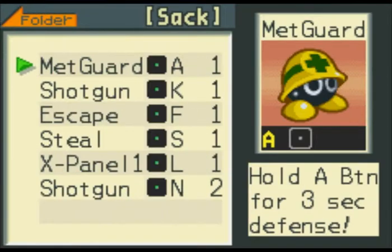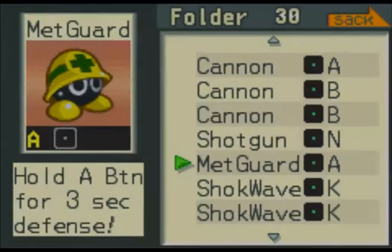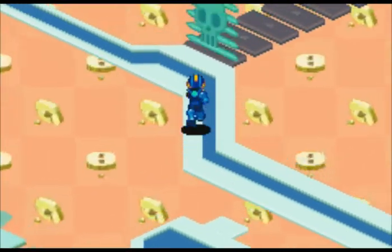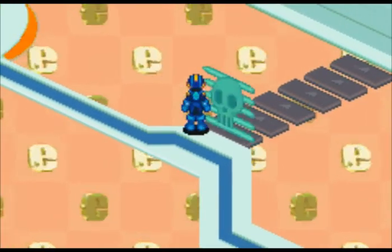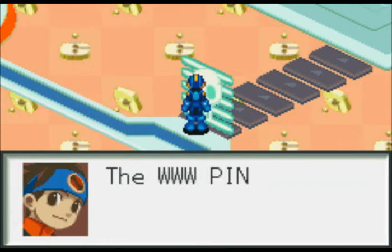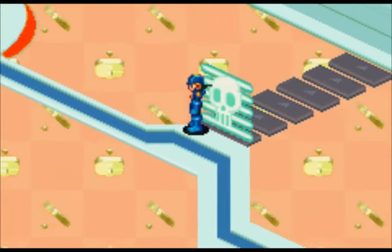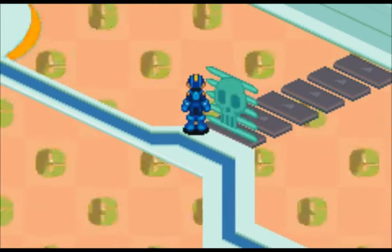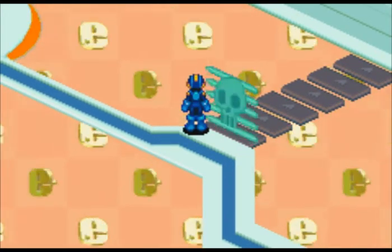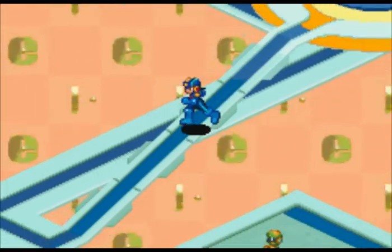In that mystery data we got MetGuard — probably one of the most useful defensive chips in the game. There are very few defensive chips in this version. There's a connection to a World 3 thing, all the way up there, and nobody's tried to hack it before? Jeez. Incompetence! Anywho, MetGuard is very interesting — we'll remember this area for later.